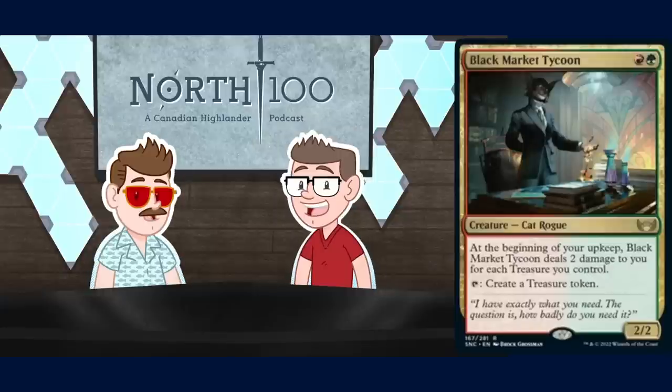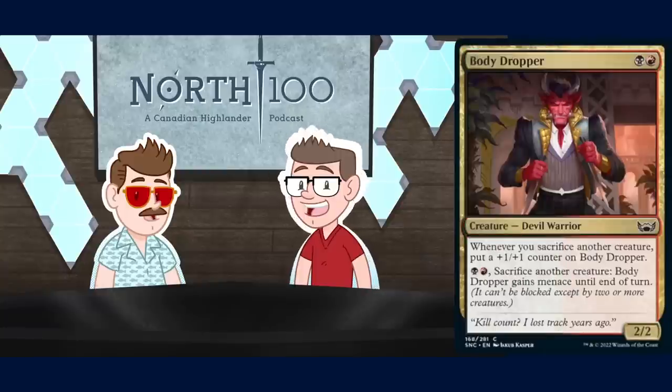Next up: Body Dropper. Two mana, two-two devil warrior. Whenever you sacrifice another creature, put a plus-one plus-one counter on Body Dropper. For black and red, sacrifice another creature and Body Dropper gains menace until end of turn. The first question is does this go in aristocrats? I don't love it for that — the activated ability is quite expensive and you're not winning as much by turning creatures sideways. I like it more in a deck that's incidentally sacrificing creatures.